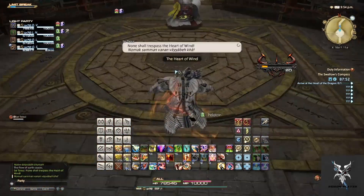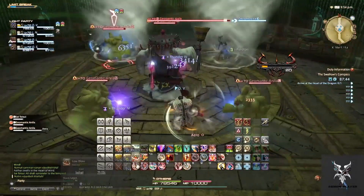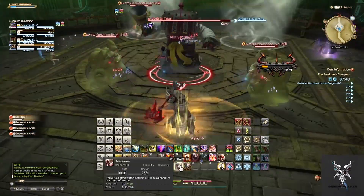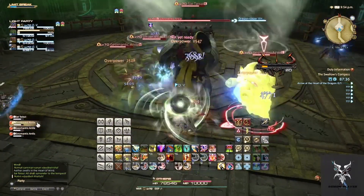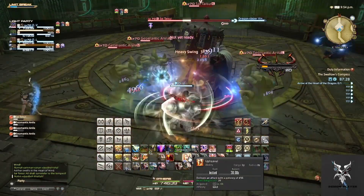The third area will represent Wind. This one will put several targeted AoEs on different party members that will need to move away from the rest of the group, and they will leave residual AoEs where they explode.